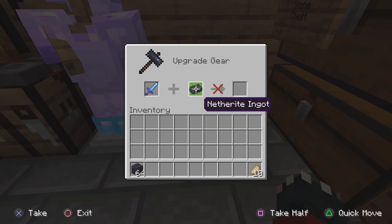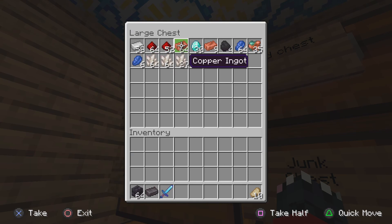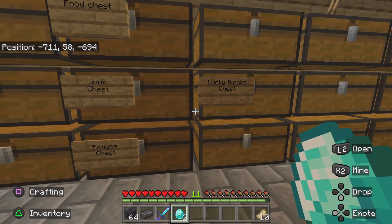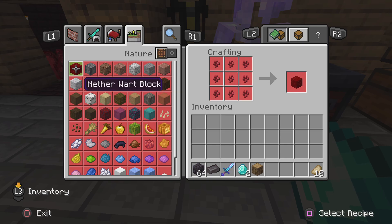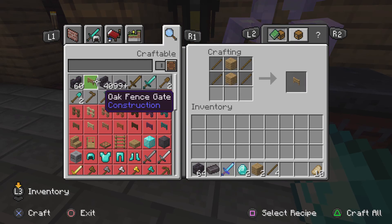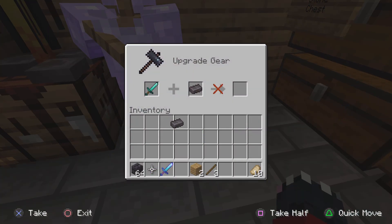Why is it not working? It's not working. Wait, do I have to make it into like a normal sword first? Do I have to make it into a normal sword? Put sticks in there and sword - like this? Maybe? What? How do you make it into...?